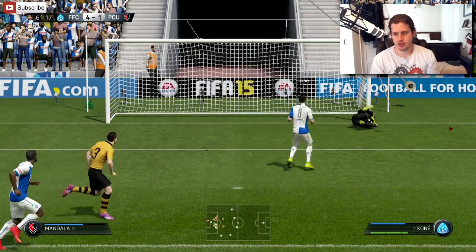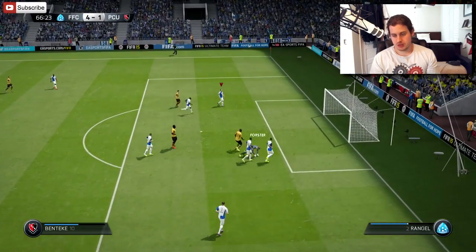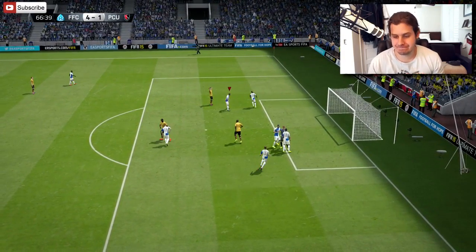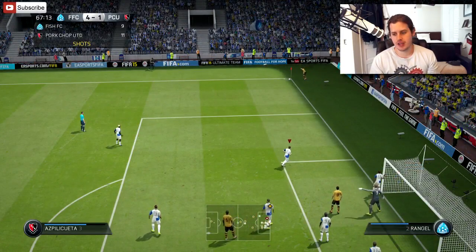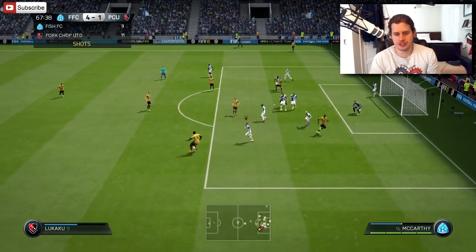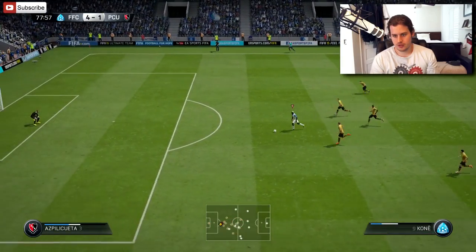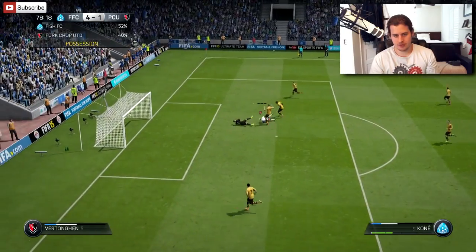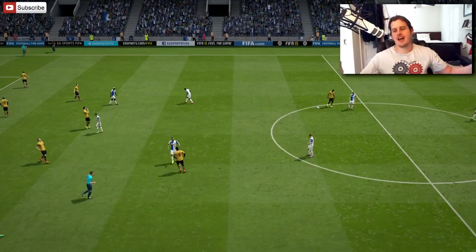Top right — no way he's getting to it. I can't speak highly enough of Forrester, bro. He just saves everything. Kone — if Kone doesn't put this away, I'm cutting him. Nice! He had to put that away. 5-1! Let's go, bros! Fantastic. We lose one, we win one.